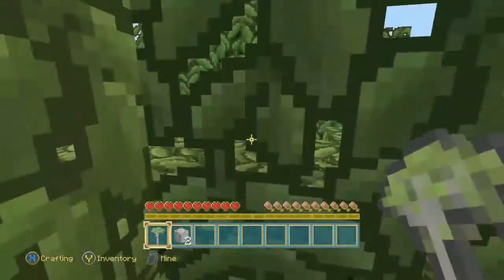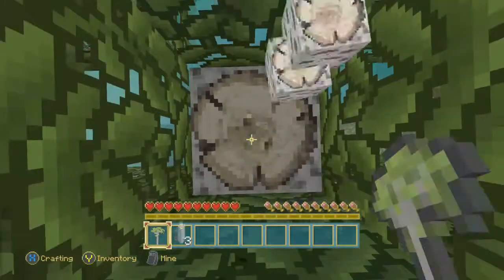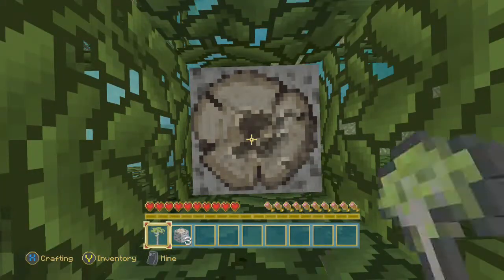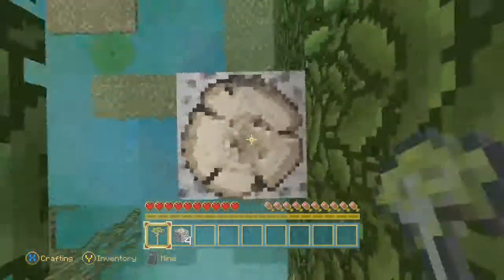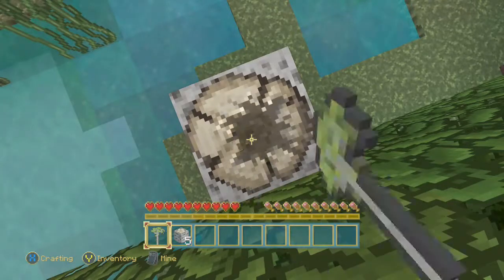The first thing you want to do is find a tree, like I have here, and just start punching the blocks of wood with your hand. If you hold the right trigger you will completely break it and pick that log up.